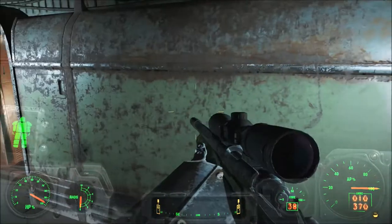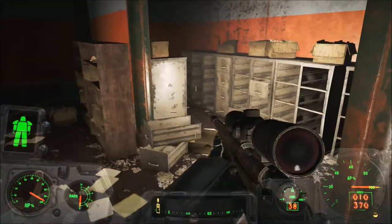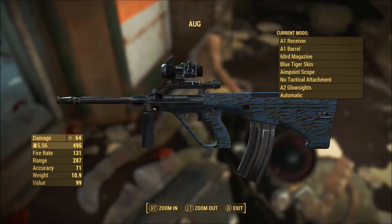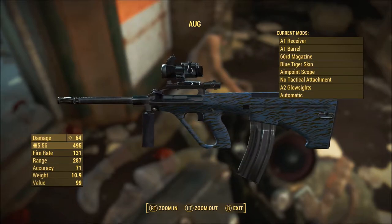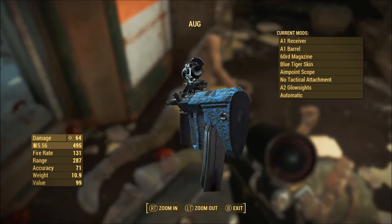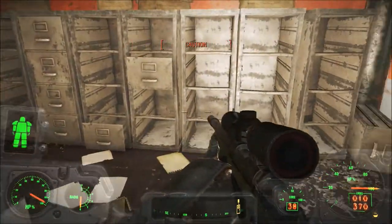In my own file I end up having to use the fusion cores willy-nilly, like a lot. Another AUG — let's look at that. Blue tiger skin! When did they add a blue tiger skin? I don't remember that being a thing. That's cool. I'd like it if they had a white tiger skin, or a silver tiger skin — platinum tiger skin, technically. That'd be nice. I'm gonna take that too. I keep finding cool AUGs that I'm never going to use myself.